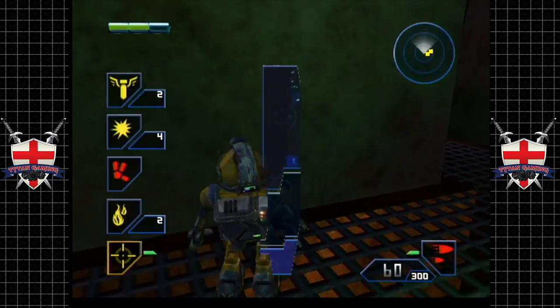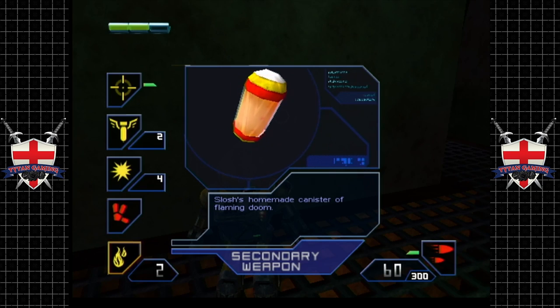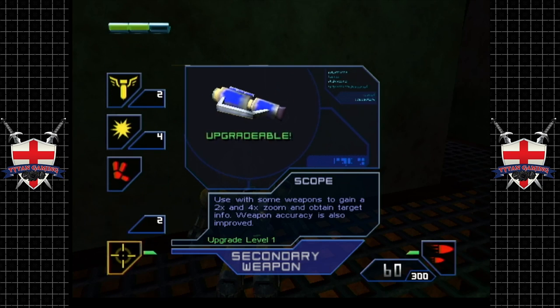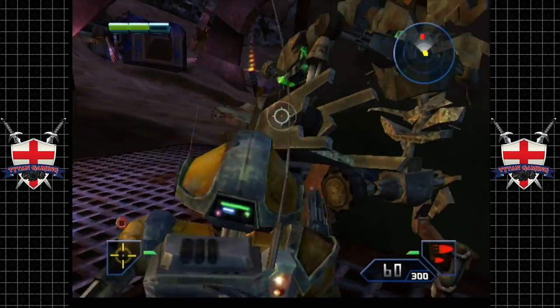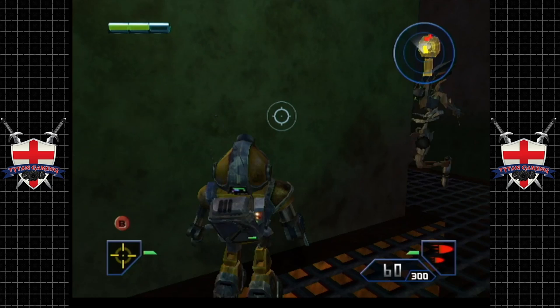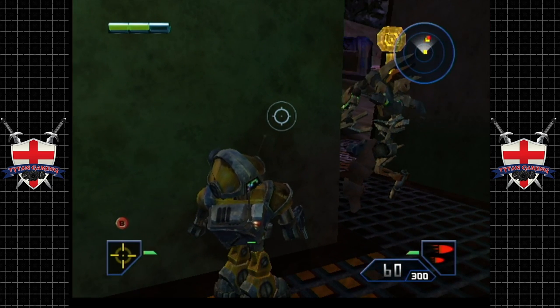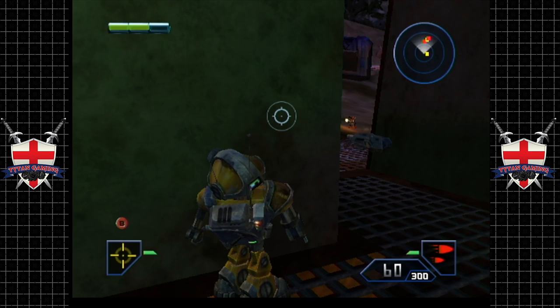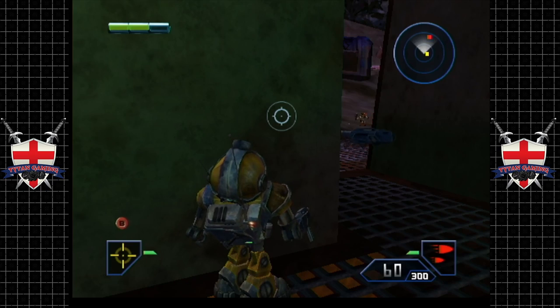New weapon — yoink! So these are Slosh's homemade canisters of flaming doom — incendiary weapons, basically. Can't remember how good they are, to be honest. Go get them, boys. We're just going to sit back here and let our droids do the work. No point wasting our ammo.